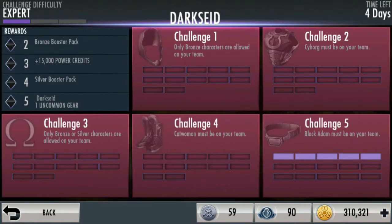Contoh: challenge satu cuman bisa karakter yang bronze. Challenge dua, karakter Cyborg mesti ada di tim. Challenge tiga cuman bisa karakter yang bronze atau silver. Challenge empat ya sama kayak tadi challenge dua — itu setiap musimnya beda-beda. Sama challenge lima juga sama, karakternya juga beda-beda setiap musim.